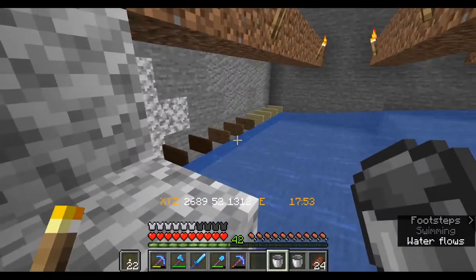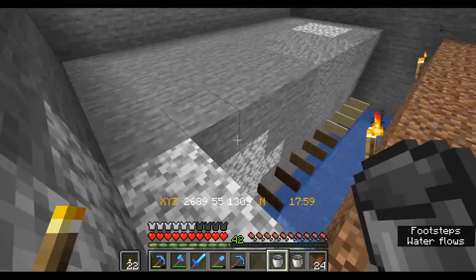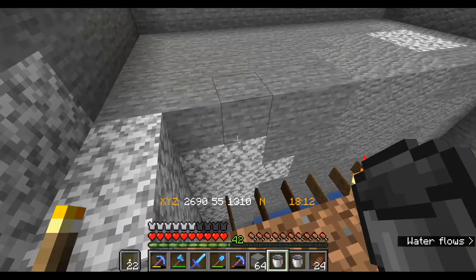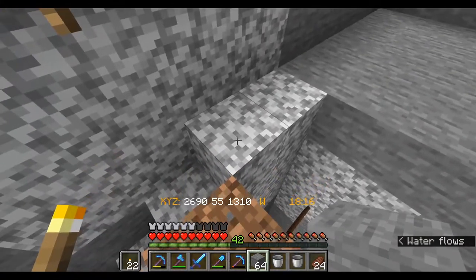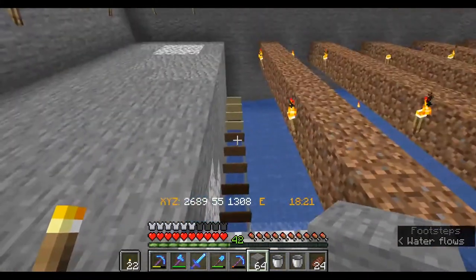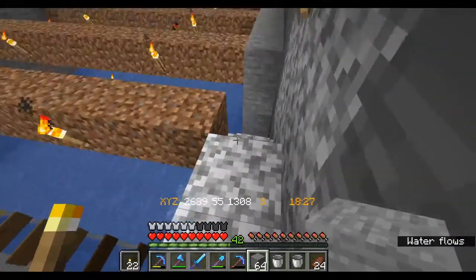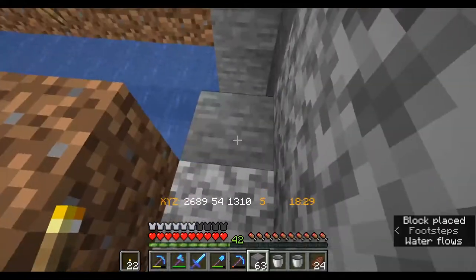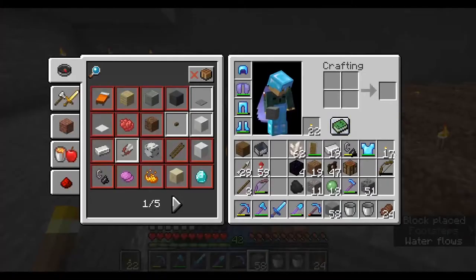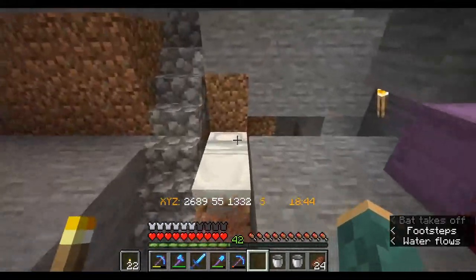Now we've got a mechanism in place that should catch all the crops. I considered putting a floor here, but decided against it because that could impede catching the crops. So we've got that in place — next, let's go ahead and plant the crops. After that, the only thing required will be building the flying machines.